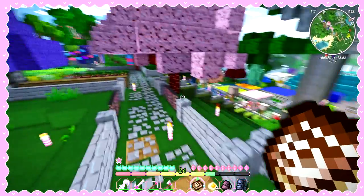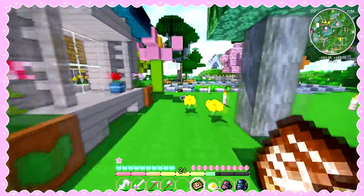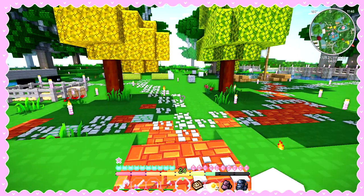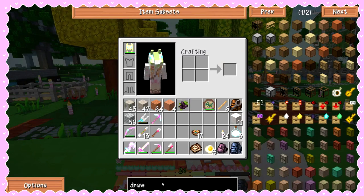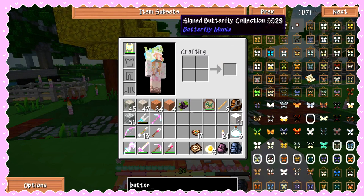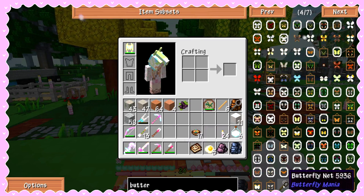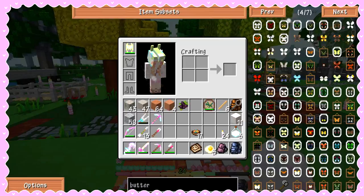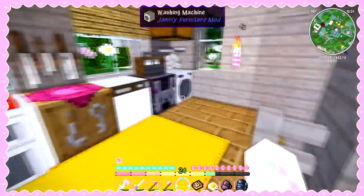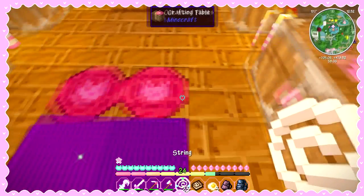I guess I can get started with the butterfly mod now! Let me go ahead and see how we make some things. I think we're gonna need glass to make some bottles. Oh — we can spawn butterflies, what! Okay, we have the butterfly nets, which are crafted like that, and I think I can do it. I have a ton of string — I went back to the mineshaft some time ago when I went mining for iron and got a ton of string, so we're good on that.